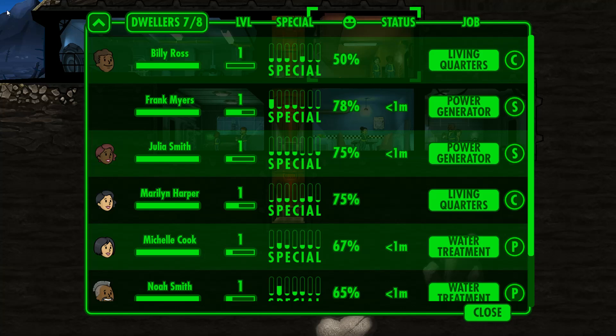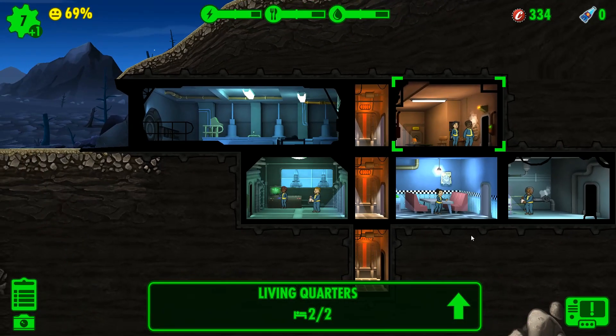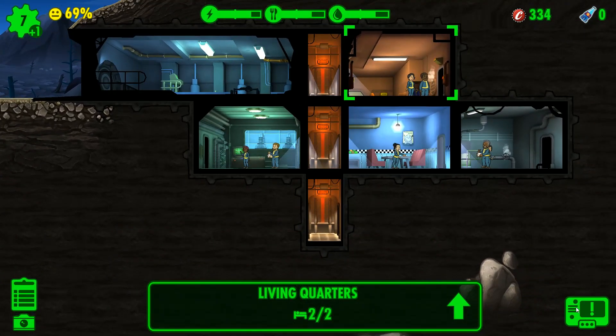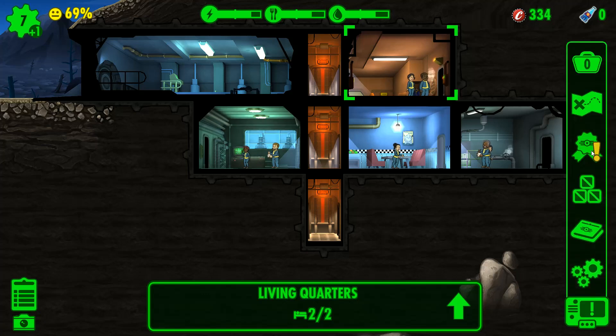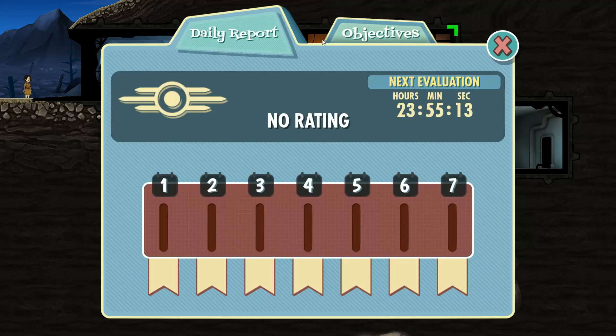If you click on the upper left-hand corner, you can see how many dwellers you have — it's sort of like an overview showing happiness and other stats. You can get caps and other things, even Vault-Tec lunchboxes which give you various items. These are like side quests.